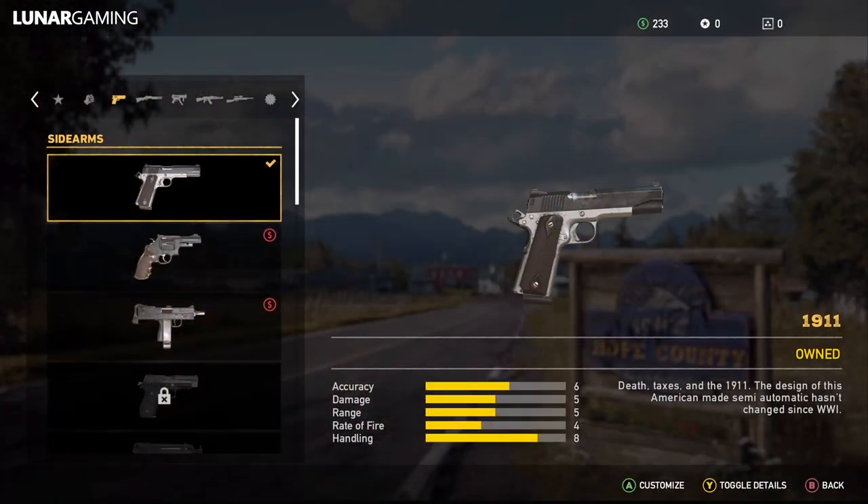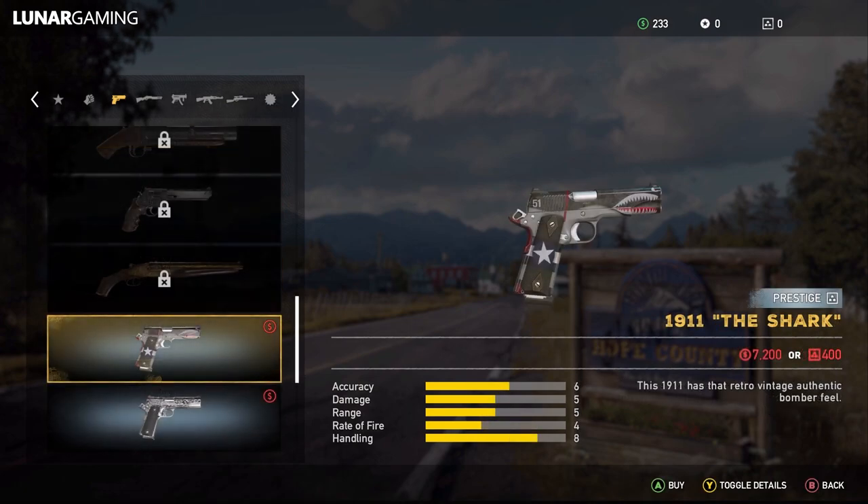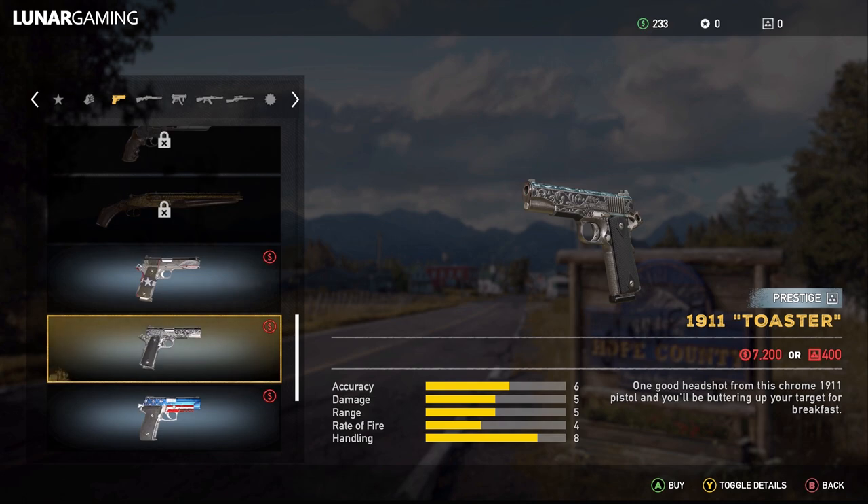It comes in four different versions in the game — all the same stats, but they just have different skins. You get the default one, the Shark, the Toaster which is my favorite, and the Aerial Force which is part of the DLC.